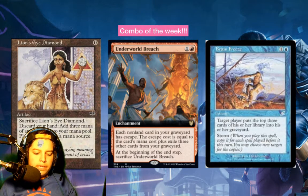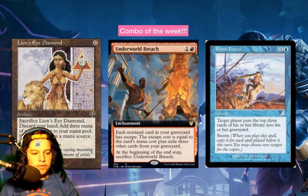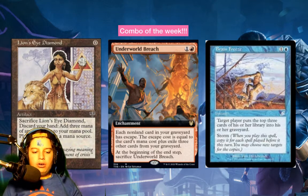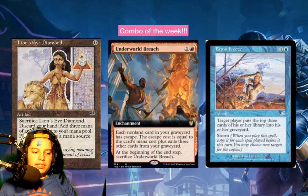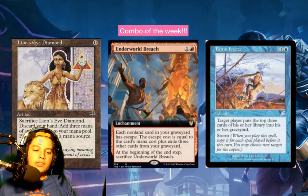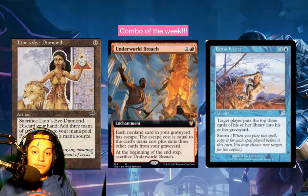The limit of basics you can have for a Tainted Pact combo is two per color — one normal and one snow version of each basic land. If you're playing two colors you can have four, three colors you can have six. He was playing four colors so he could have had eight, and he had none.